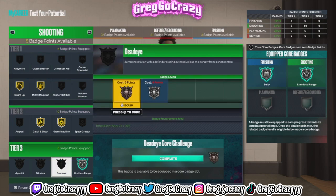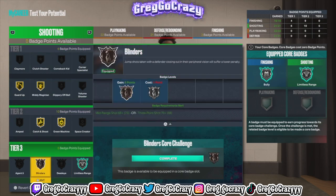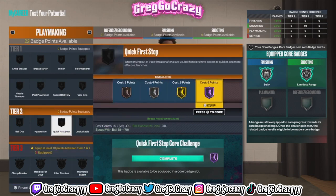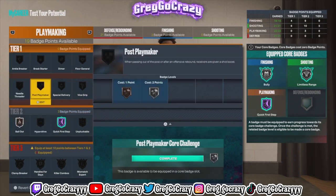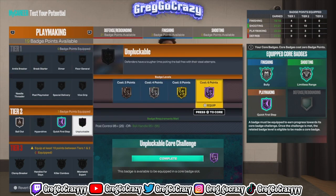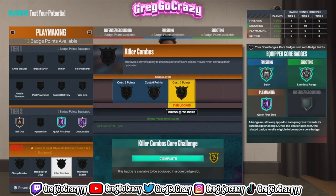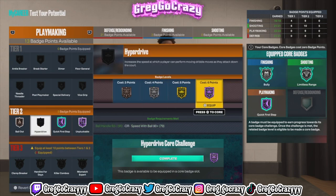I put Mini Magician up to Gold because I was still tweaking things to get different badges. I put Blinders on Bronze — you do need Blinders in this game if you are a point guard. The playmaking is crazy: Hall of Fame Quick First Step at 6'3" is insane. I can't even imagine Hall of Fame Quick First Step on a 6'8" player. My 6'8" player is going to go crazy the entire year.